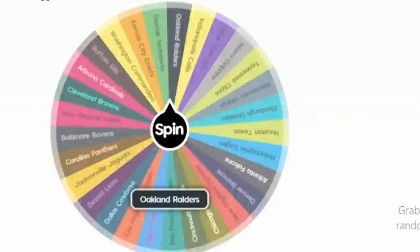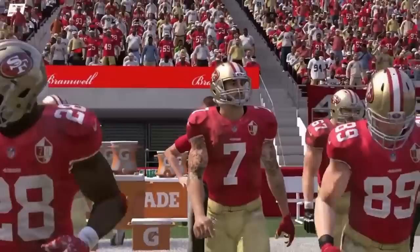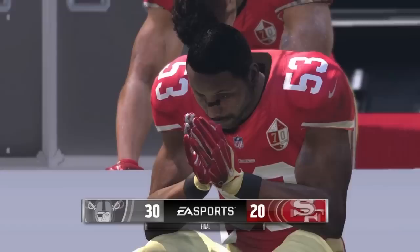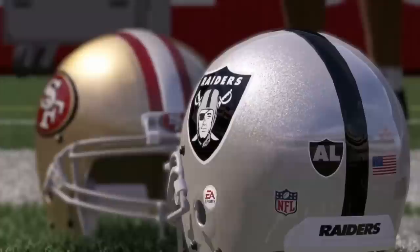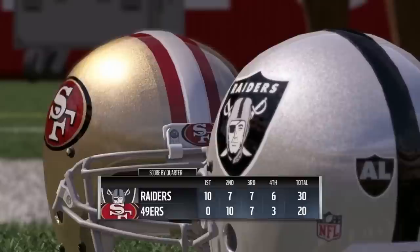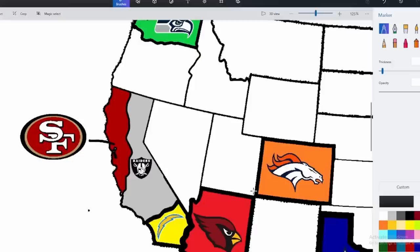The wheel lands on the Oakland Raiders again. The arrow goes south and a little west — that hits the 49ers. Raiders versus 49ers: Colin Kaepernick and the San Francisco 49ers are eliminated by the Raiders, who are now 2-0. After looking at the 49ers roster, they weren't as good as I thought. I gave the Raiders their best player, Joe Staley — an 89 overall left tackle. Easy pick.